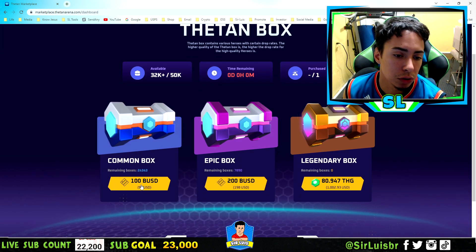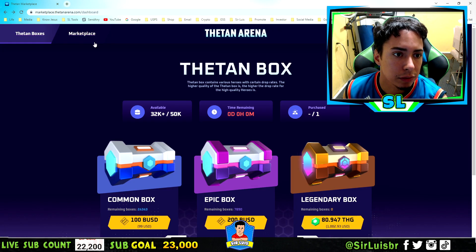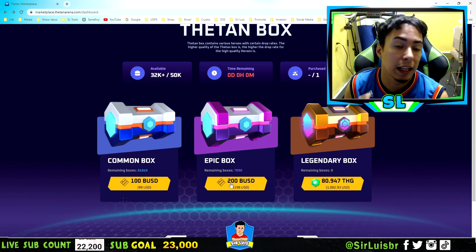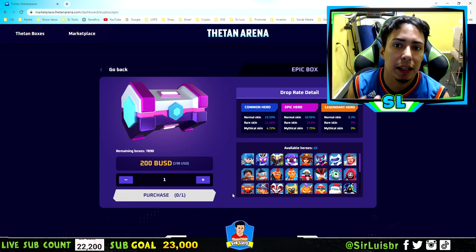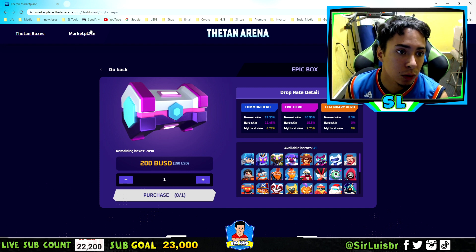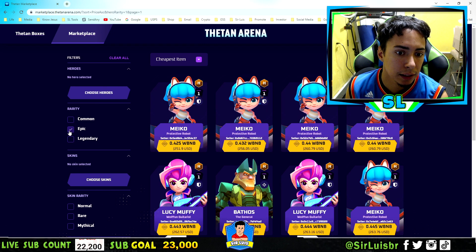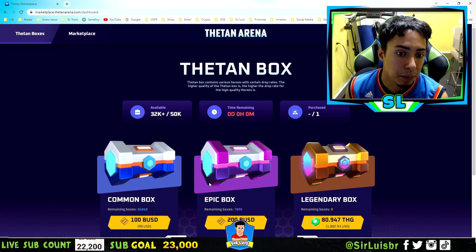Now this is going to be changed in the future to their token. The reason why I would prefer to go on a marketplace and select my own hero is because — I actually saw this on Twitter — a lot of people bought the Epic box thinking that they will get an Epic guaranteed. And if you guys go to the marketplace, the cheapest Epic is $251, and the Theta box is $200.